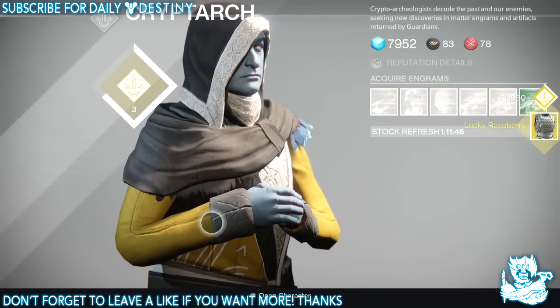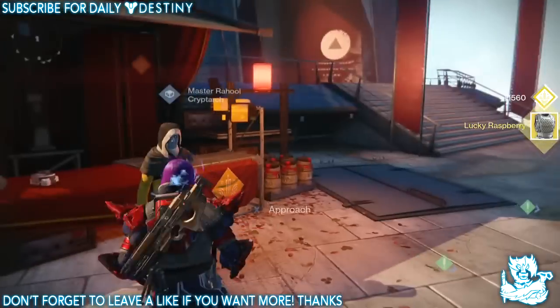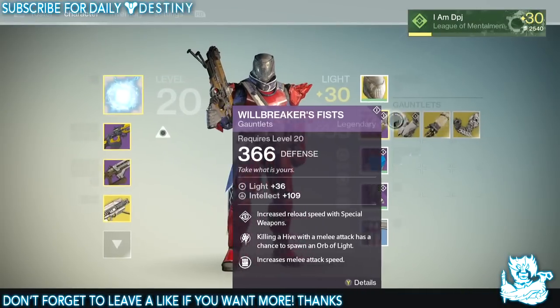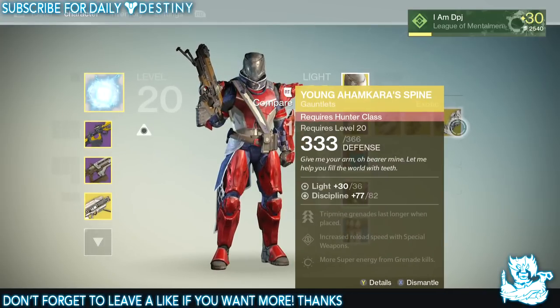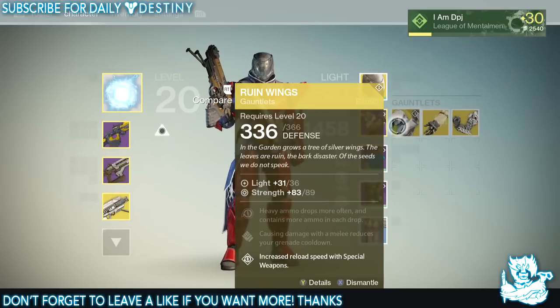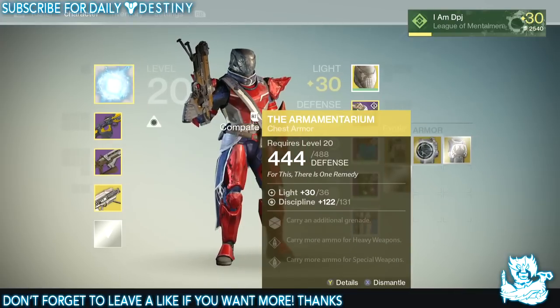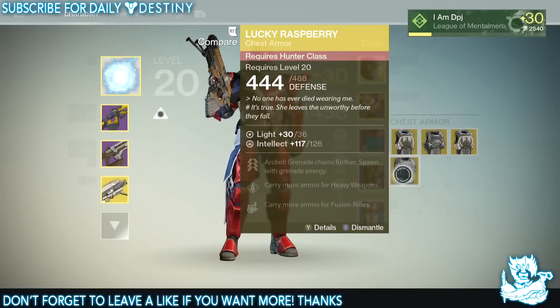And we get the Lucky Raspberry for the hunter as well. Damn my luck. So we've got the Sunbreakers — one for the warlock, one is for the hunter. I really wanted the No Backup Plans. We got the Armamentarium, and we got the Crest of Alpha Lupi and the Lucky Raspberry.